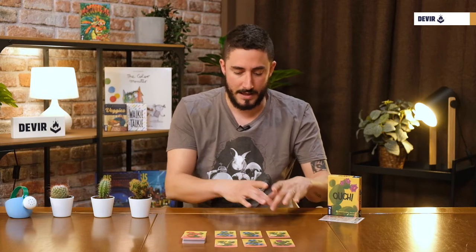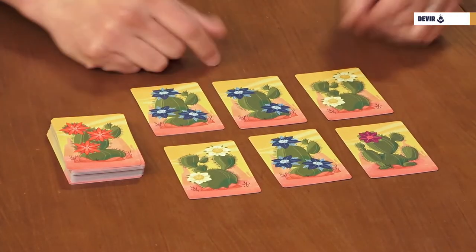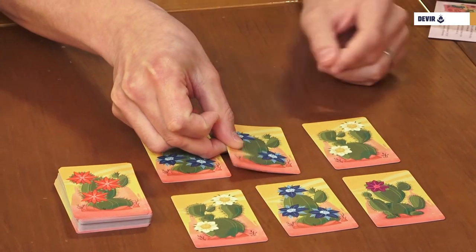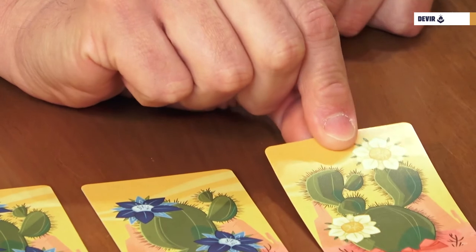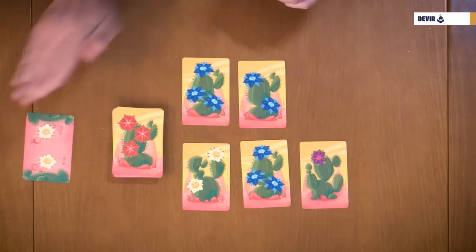Players will alternate turns until the end of the game, which happens once a player has eight cards in front of them or when the deck runs out of cards, whatever happens first. On your turn, you just have to select one of the six available cards and choose one of the sides to flip it from. Two things can happen: if there are no thorns, you are safe — take the card and put it in front of you. But if you flip and there are thorns, you're pricked, you have to say Ouch, and you cannot take the flower. The card goes out of the game.